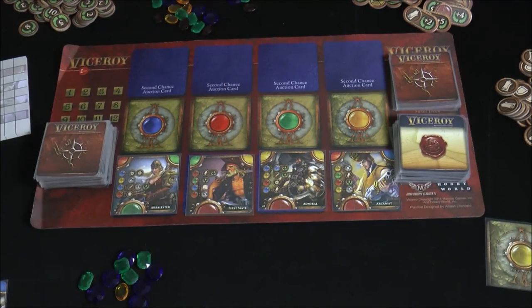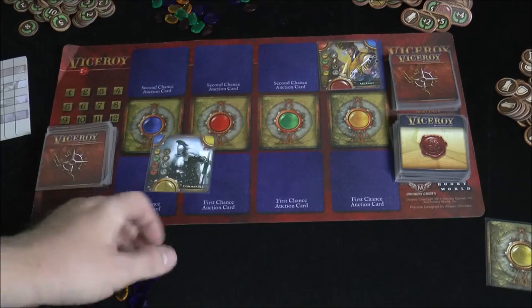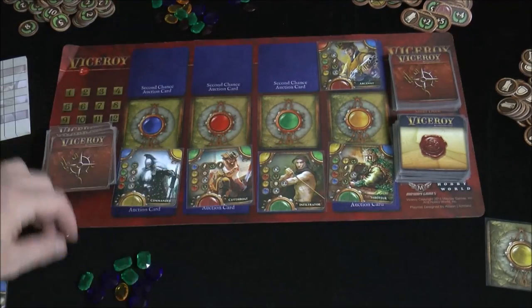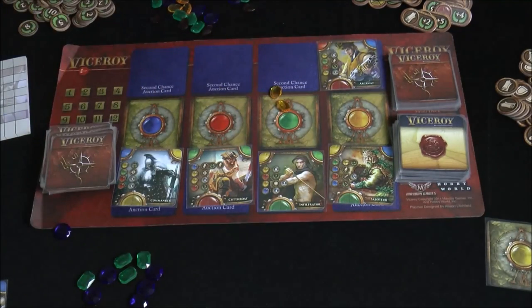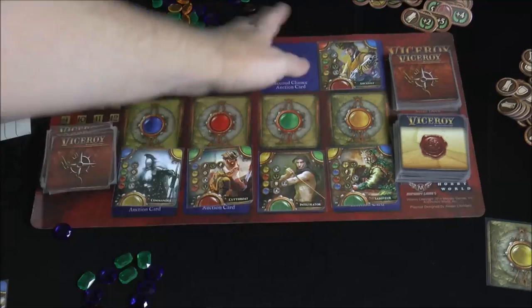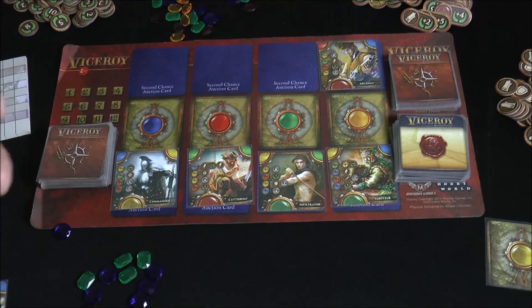Sometimes you just get behind on gems — the gem economy is pretty tight. After the bidding, cards that weren't taken move up a row, and at the beginning of the next round four more are dealt out. If someone bids yellow on a column with two cards, they choose either card. After the auction round, we go into three phases of playing cards, then back into an auction round and three more actions, cycling through 12 rounds total — basically through the entire deck.